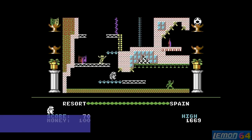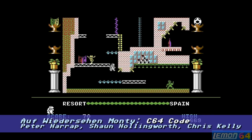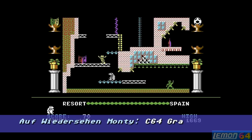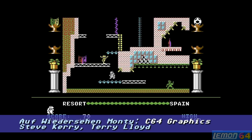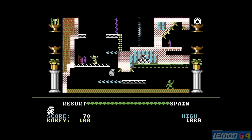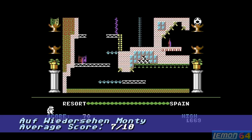The Commodore 64 version is credited once again to Peter Harrop and Sean Hollingworth, with extra help by Chris Carey. The graphics were drawn by Steve Carey and Terry Lloyd. The review scores were mixed - after the amazing scores that Zap gave Monty on the Run, they only gave this 46% in July 1987. Commodore Force gave this 72%, Commodore User gave it 80%, Your Commodore and CVG both gave this 90%, and the current Lemon score is actually 7 out of 10 for Auf Wiedersehen Monty.